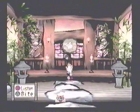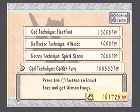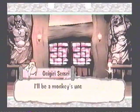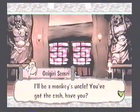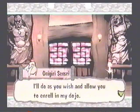Alright, here's the move tutor, which we're gonna learn a move from. I'll just skip what he says since I've already seen it. Godly technique: Golden Fury. I want that one. Yes, I'll be a monkey's uncle. You've got the cash, have you? I see. I suppose I have no choice — I'll do as you wish and allow you to enroll in my dojo.